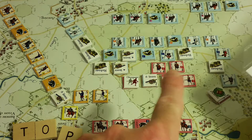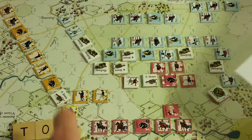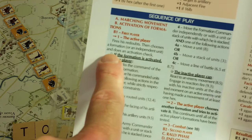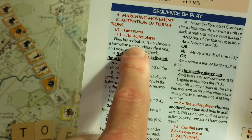The active player chooses another formation and tries to activate it. This continues until all the active player's formations have been tested - and that's the Allies. So now we're going to choose the third activation attempt. The first two are automatic; this one is not. Does the active player get an opportunity to fire the redoubts every time we come back up in the sequence? I'm going to assume not. It chooses a formation or independent unit and does an activation check.